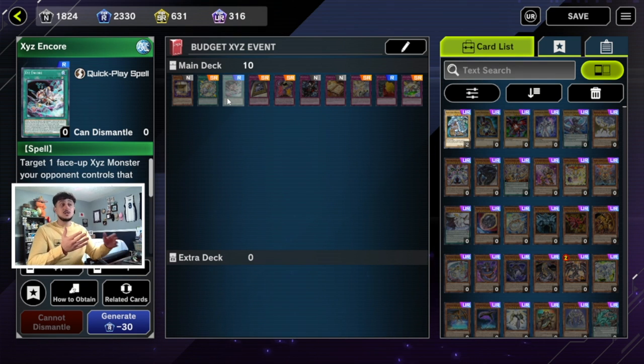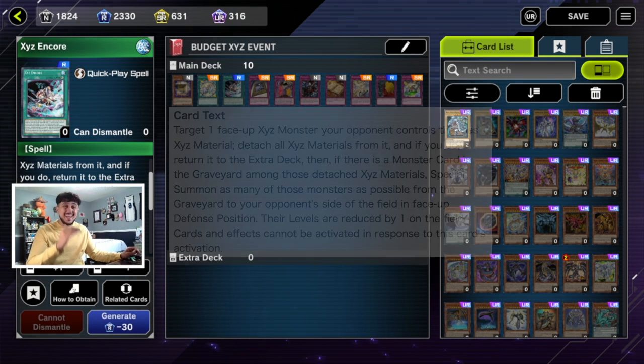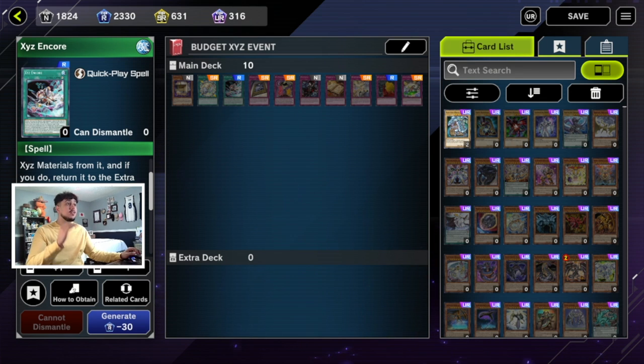The next card is just a rare — Xyz Encore. You target a face-up Xyz monster your opponent controls, detach all the materials from it, and then return that monster to the extra deck. This card outs any Xyz-based monster, and the best part is Rongo Minyad is a very powerful card in Master Duel, and Xyz Encore outs it. This card essentially handles those big boss Xyz monsters you really can't out any other way.